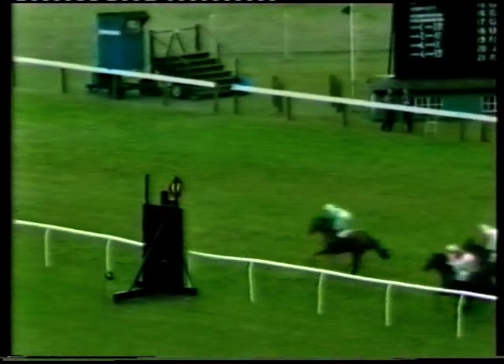Going on towards the finish, it's Kala Dancer who takes it up from Shardid and Al Riad — these are clear of Teased. And as they go for the line, Kala Dancer is clear of Shardid and Al Riad.